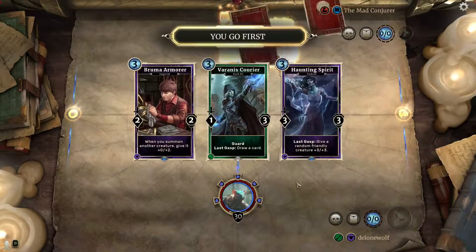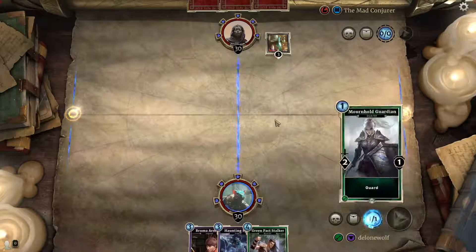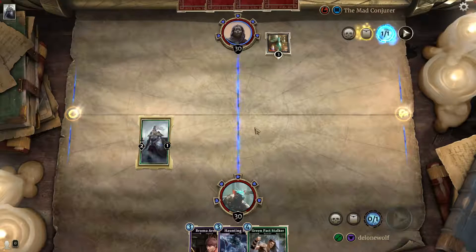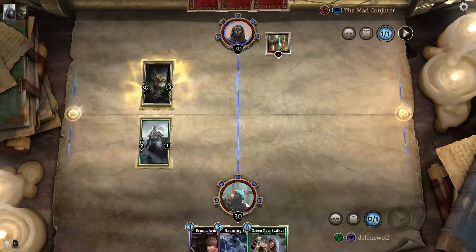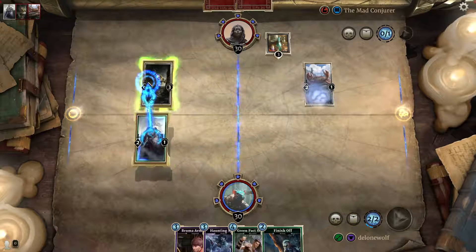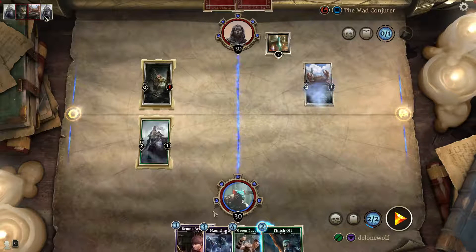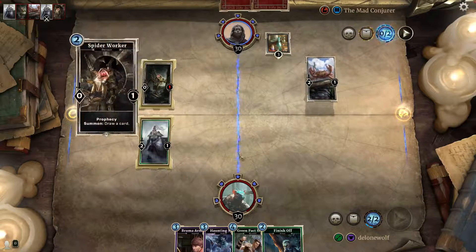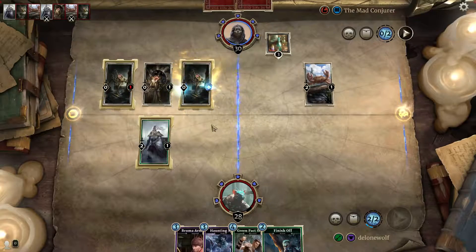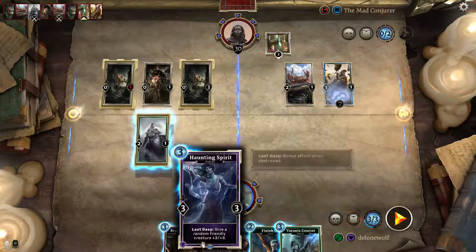I'm up against the mad counter — I go first. This one's really good so we'll redraw this one — it's a 4-drop. We'll drop her right away. Destroy a wounded creature — sweet. We could get rid of him but I don't think it's worth it now. Prophecy draw cards — another zero one — and another card going up.